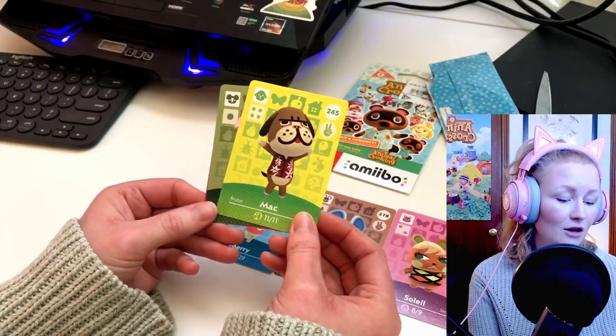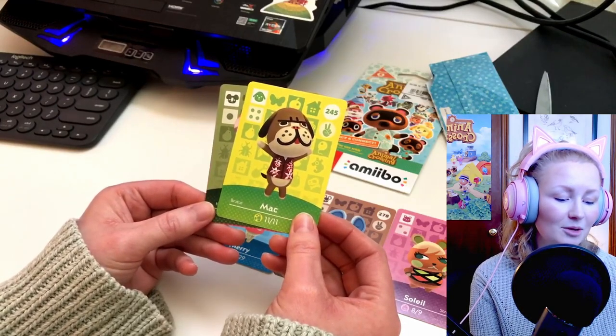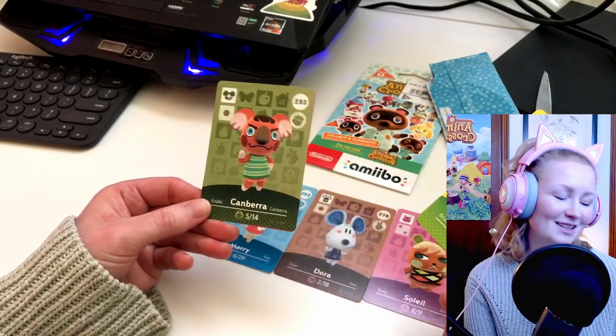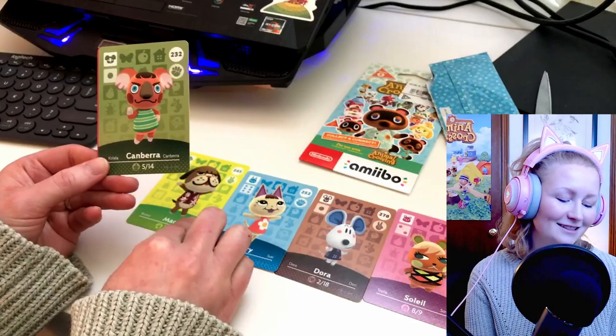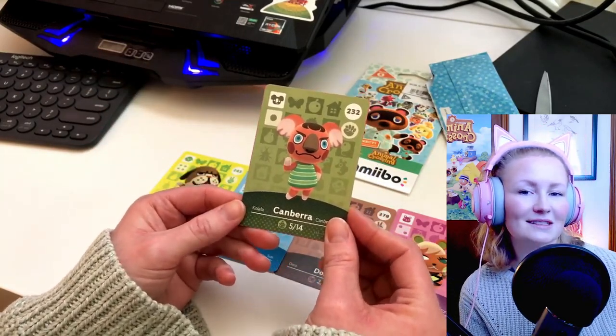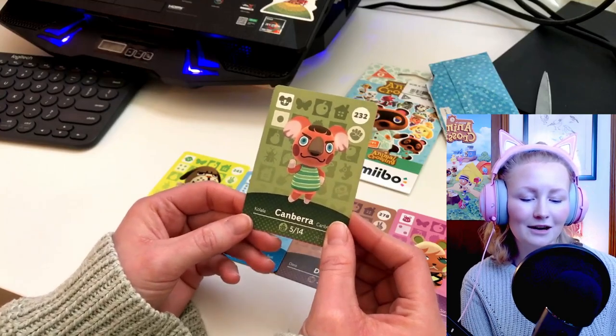And the last villager — oh, it's a koala? It's going to be Canberra, I can tell. Canberra, so cute. Honestly, she's sassy. I like the sisterlies because they all look kind of unique — they're all kind of sassy.